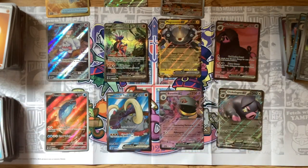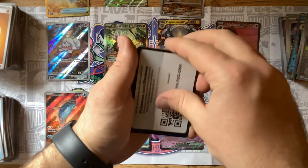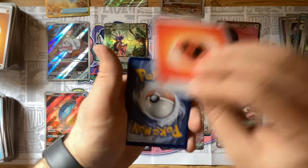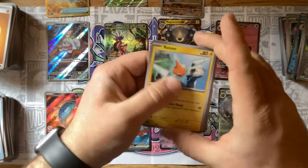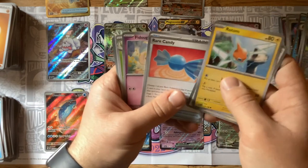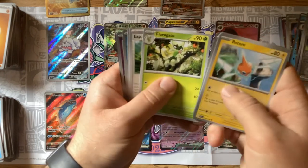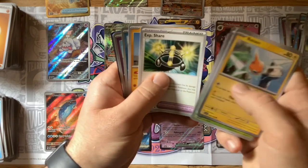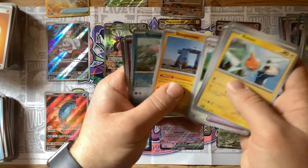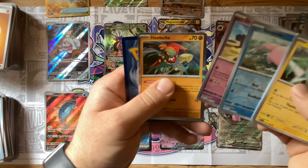Just a couple more packs left. Overall I would say I've done pretty well — I don't know exactly what the pull rates are, very new to this. Chansey, Rare Candy — we already have the better one — Fidough, Floragato, Exp Share, Stonjourner, and I think the first Hawlucha.